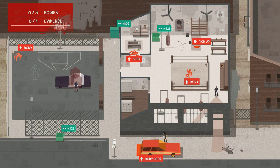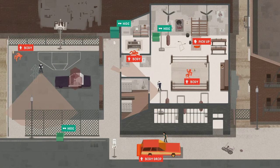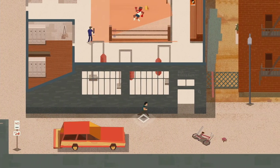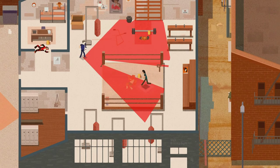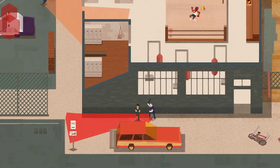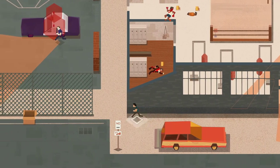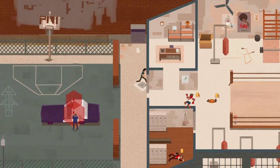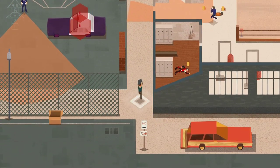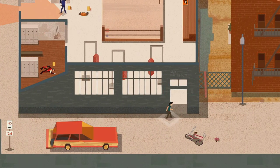One body there, one there, one there. Now where is that belt? There's a box there we can hide in. Uh-oh, I got caught. And I got caught again. Okay let's get back up here. We're gonna get out this time. Permanent unlock.